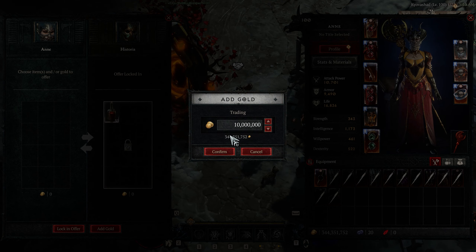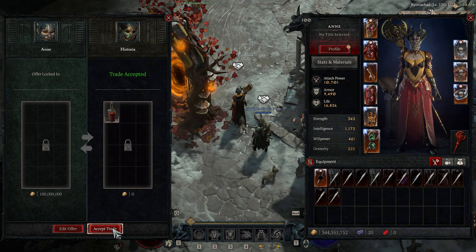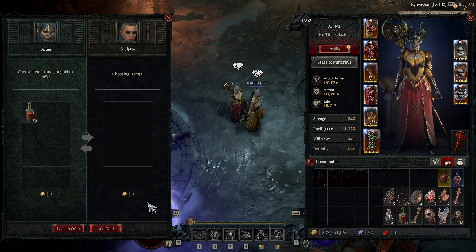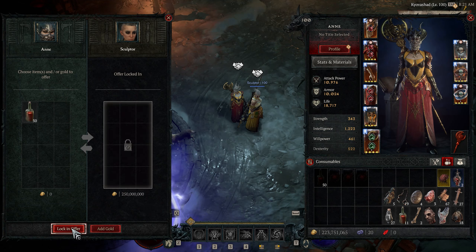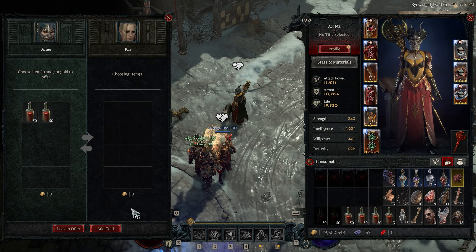As you can see, the trade went fine and now I have one stack of blood that I bought for 100 million. Next, I listed these bloods on the Diablo Trade website for 250 million gold, so 5 million each. It instantly sold, and there I was with 150 million gold profit instantly. I did the same thing a few times, and since the profit margin was so high, I kept a few stacks of blood for myself while still making a large profit.